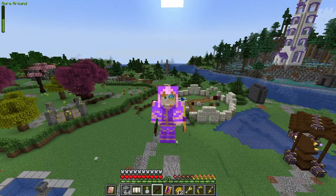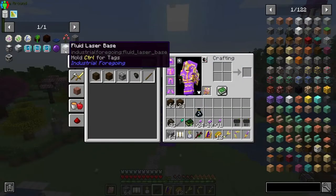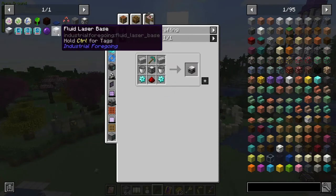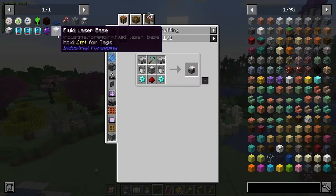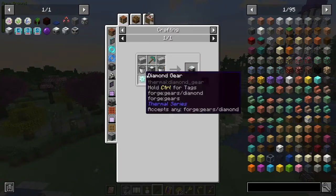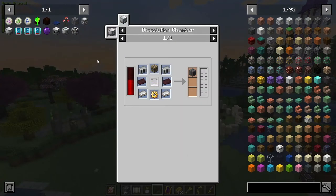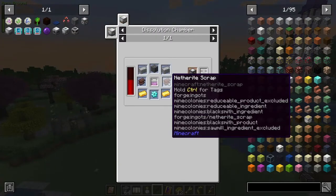I did make a mistake yesterday. I was looking at the fluid laser base, which needs the advanced machine frame, thinking that it was the drill. So I thought I needed four of these instead of just the one. It's the drill that takes a simple machine frame. But it still doesn't change the fact that in order to get the advanced machine frame, we have to get this netherite scrap.